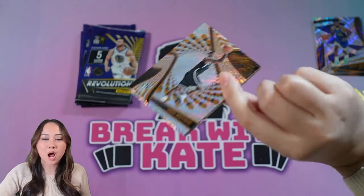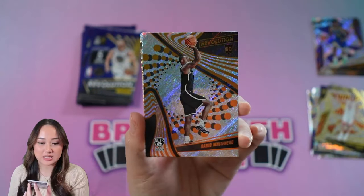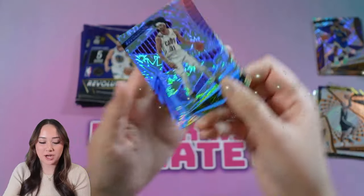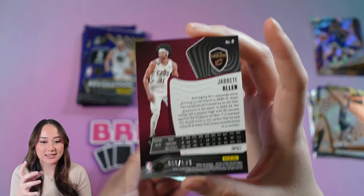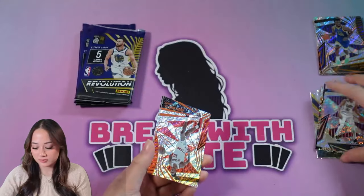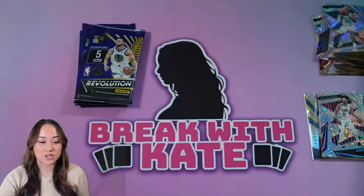The autos are one in every two boxes, so hopefully we hit an auto — that would be nice. Derik Whitehead in this pack. We got Jared Allen — this is our first numbered card. This is called the Impact, and this one is 19 of 149.